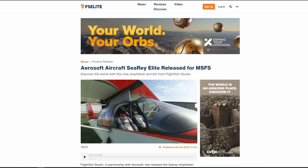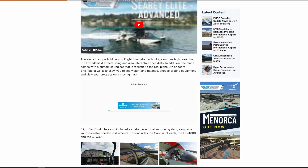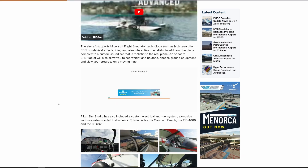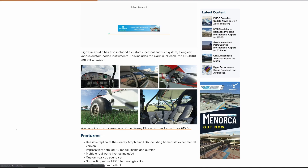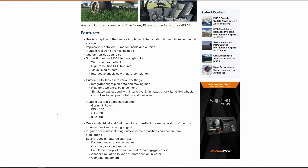Next up, Flight Sim Studio and Aerosoft have released their Sea Ray Elite aircraft for Microsoft Flight Simulator. The Sea Ray is a high-wing amphibious aircraft — so essentially a seaplane that can do either land or water, which is always very nice. It has a ton of different features including custom-made sounds realistic to the real aircraft, full 4K textures inside and outside, and an EFB tab.